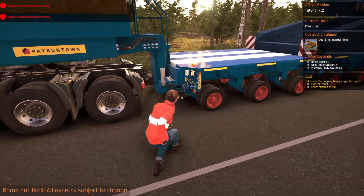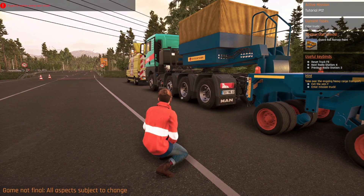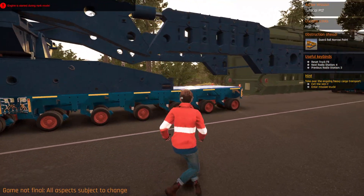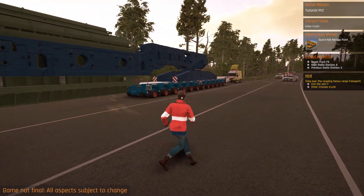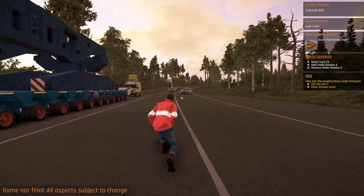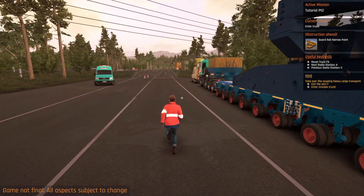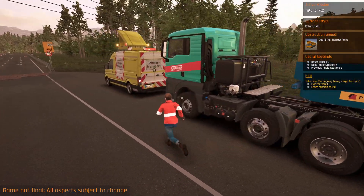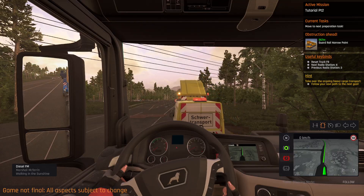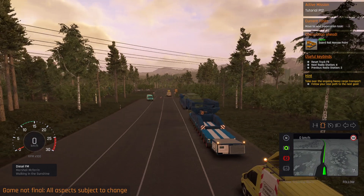60 PSI — very nice. These things are probably going to be 60 PSI and those bigger tires are going to be 30 PSI. How many PSI do 18-wheelers run? Let me know in the comments below. This looks good! We got police blocking the road — BMW, baby! There's an obstruction ahead: guardrail, narrow point.